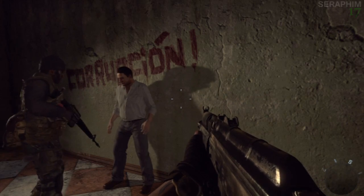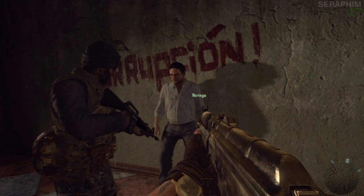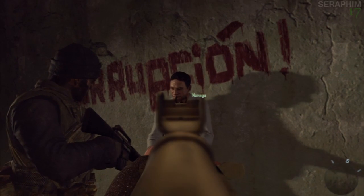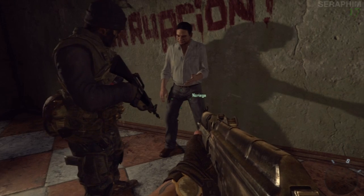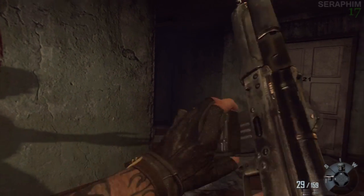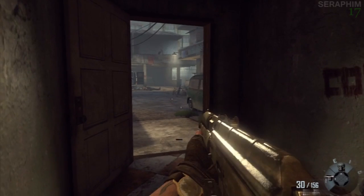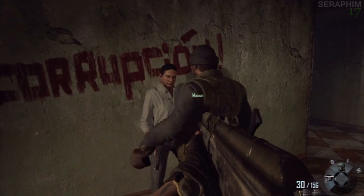A little bit more exposition here before we move forward as we talk to Noriega, who stands behind what looks like a giant declaration of corruption. I also noticed that when you aim down sights on the 74U, because it goes into soft focus to play on the depth of field, the slide that chambers the round looks really low res — like a really bad texture.